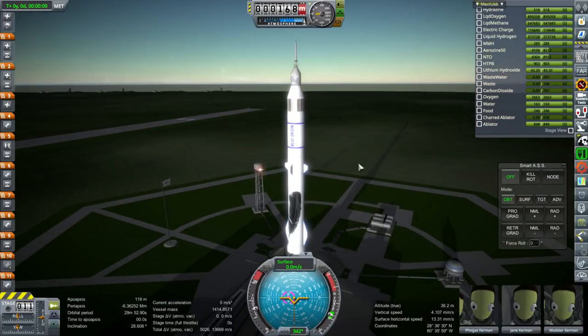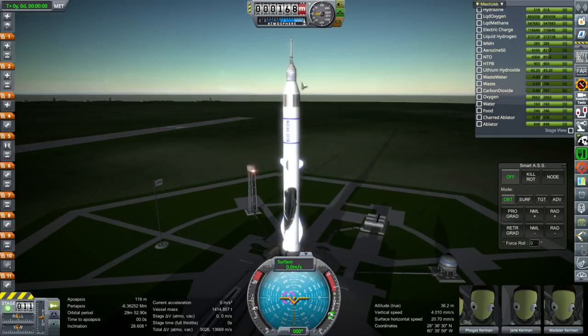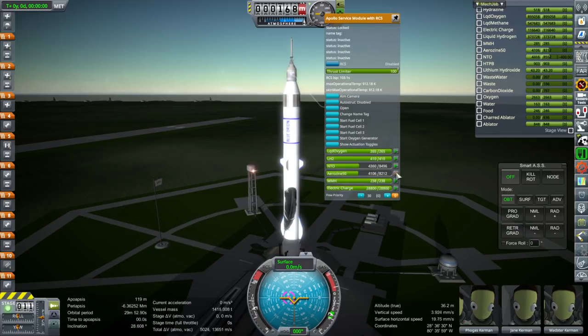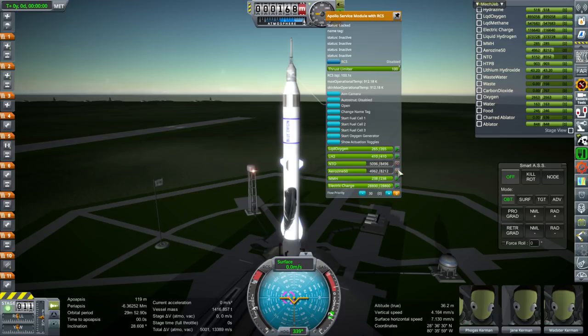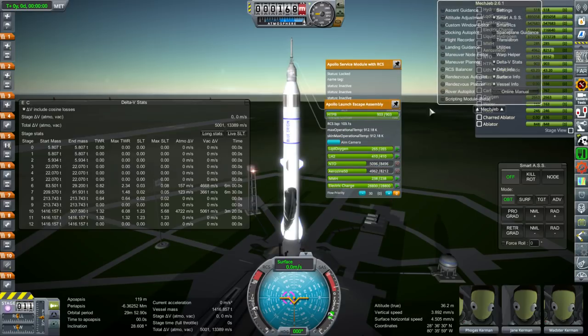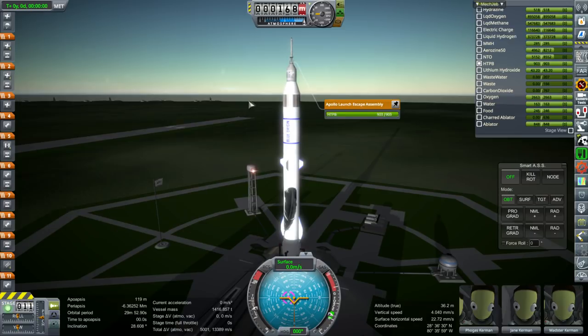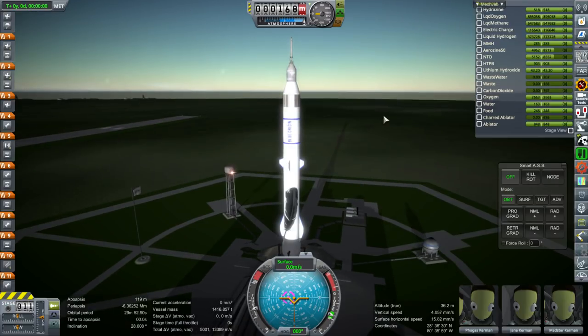That's okay because the service module on Apollo is meant to get both the command module and the LEM into orbit around the moon. In this case we're sending the lander separately and only need to get this into orbit around the moon, so we don't need quite as much fuel. Half-fueled, it had about 2,000 meters per second, which is pretty good — certainly enough to make orbit around the moon and return. The three stages of the rocket combined have 13,389 meters per second, but we're still trying to reserve some fuel in the first stage, so we can't use all of that.